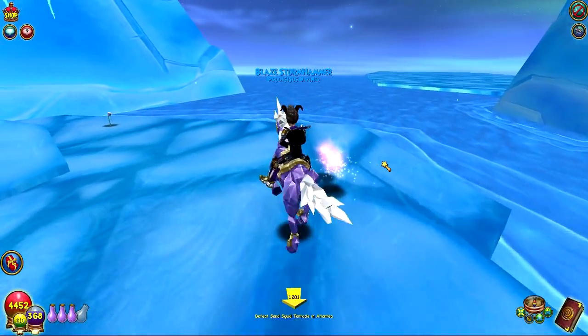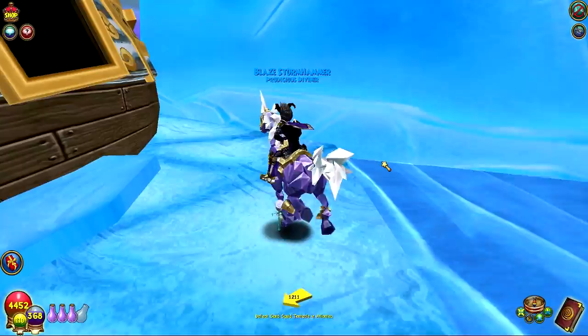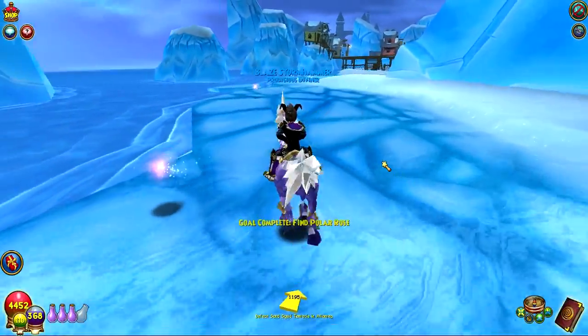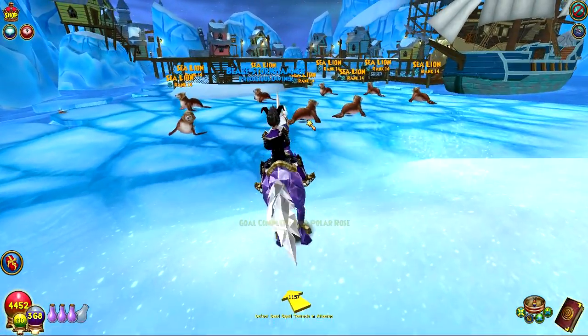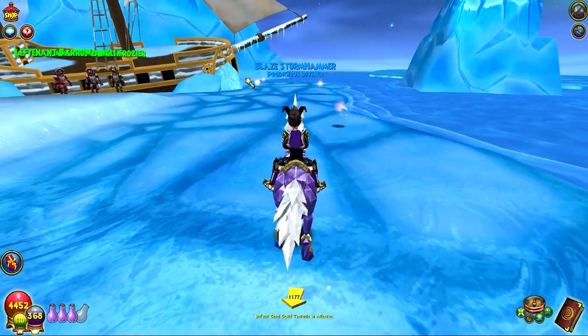The second rose in the Walrusburg Harbor is all the way over here on the ice. I don't even think you had to go on here for the main quest. But there's this patch of ice that you can see on the map - you can go down this ramp, which is right over there, past these sea lions, and then head over into the corner. And you will find the Polar Rose right there.